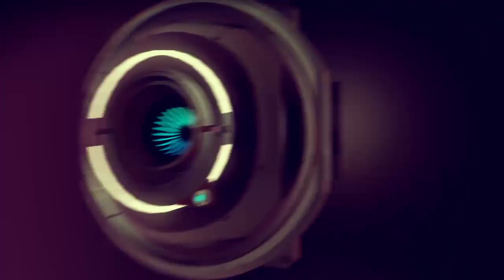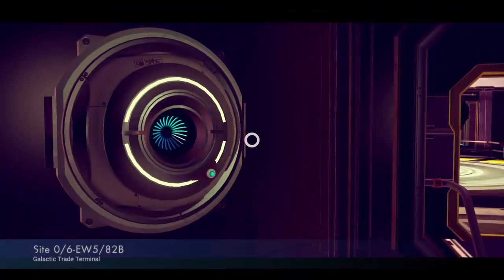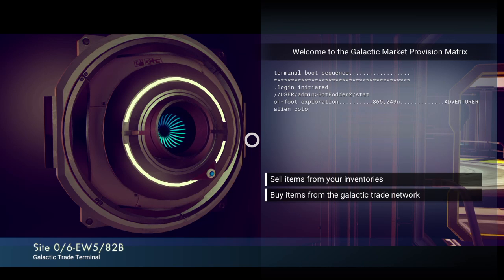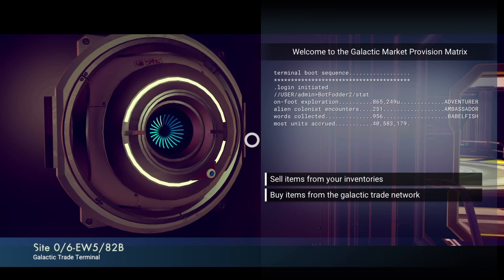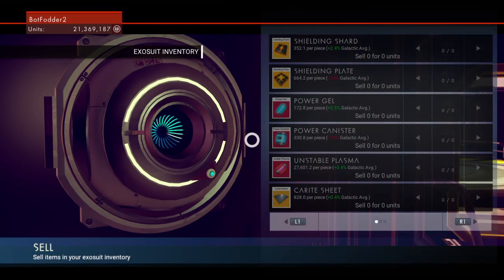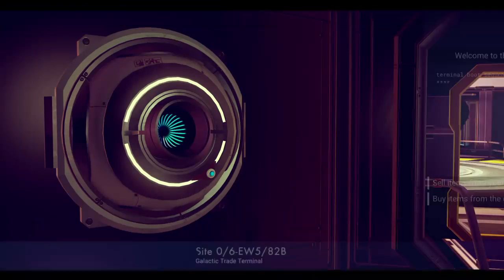Here we are on the sixth floor. Sixth floor has a nice sales place in it — we can buy items from the Galactic Trade Network or sell items from my inventory. I don't have anything in my inventory right now.